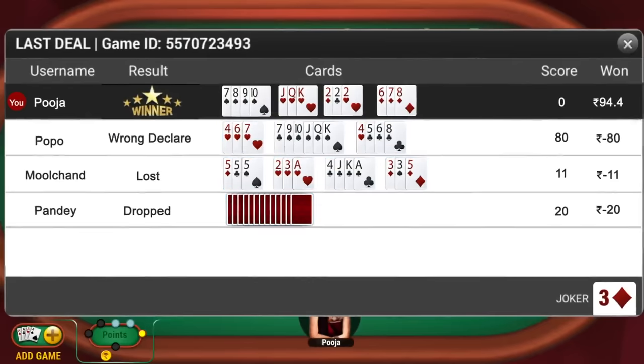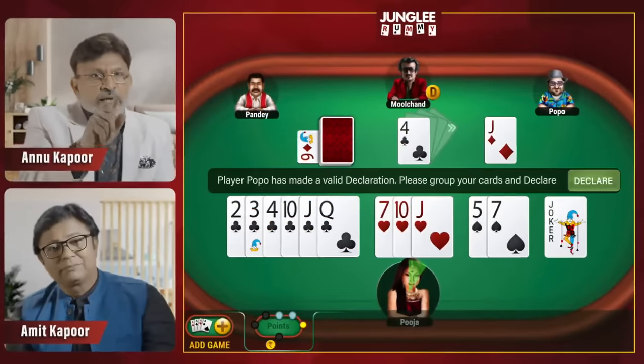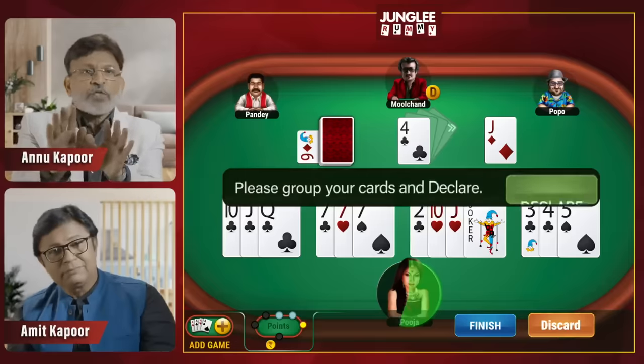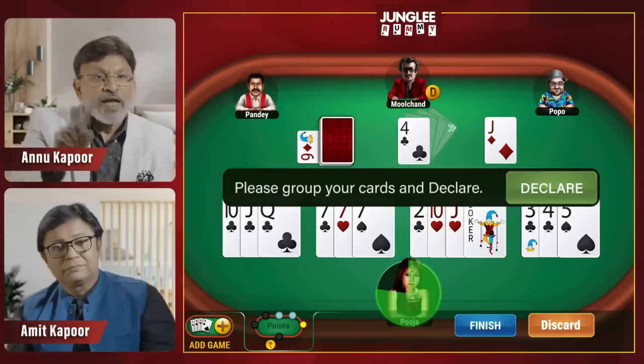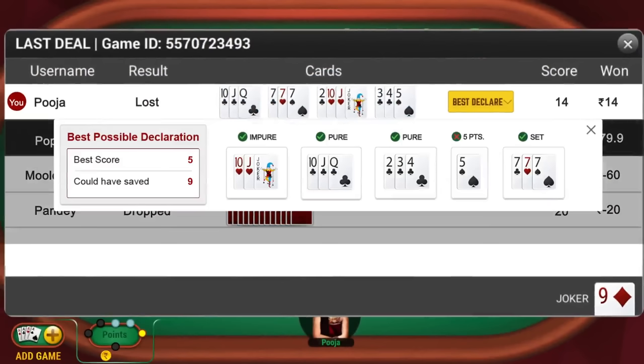On the scoreboard screen, you can see all players' hands, and the winner will be displayed. Players' points and their winning points will be shown here. If anyone has declared, you need to arrange your cards in the lowest points possible before the timer ends and press the Declare button. The app will show you whether your cards are arranged correctly, or show you how to arrange them for lower points.